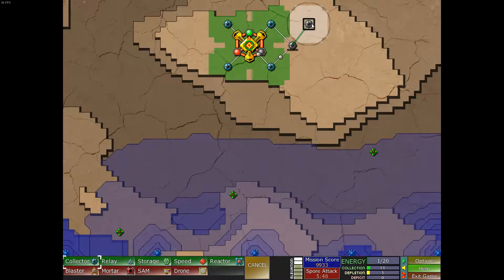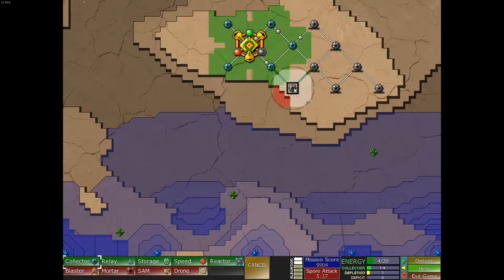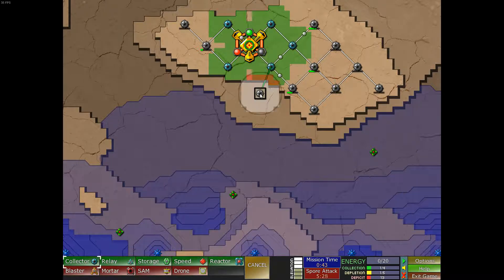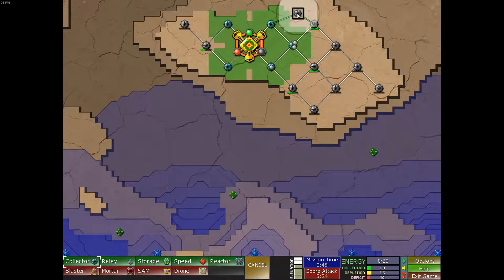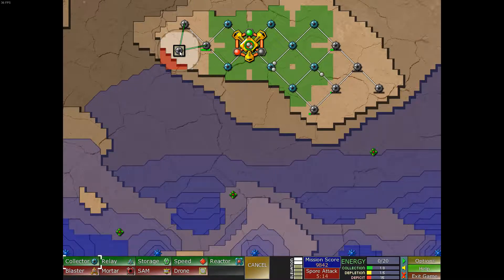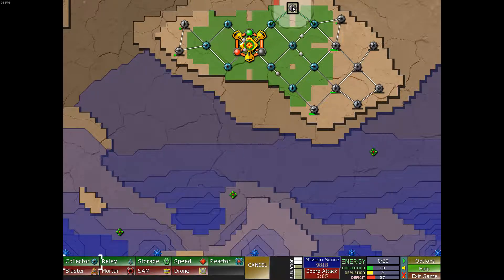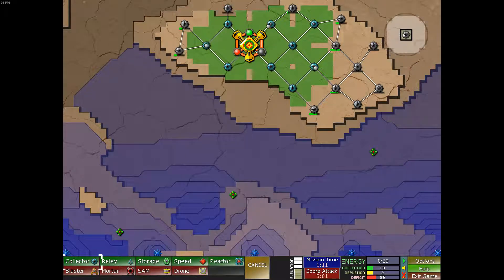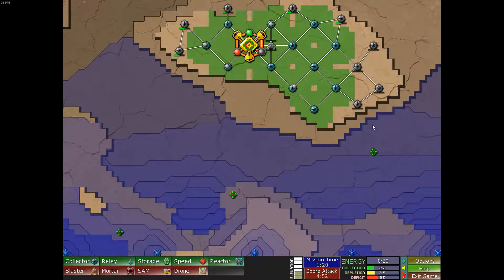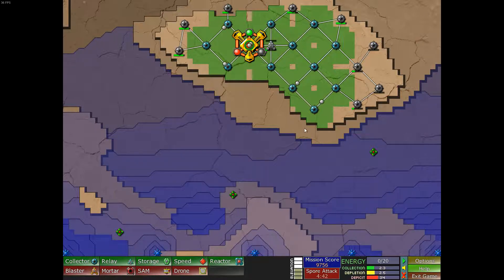There we go, just continue the process. Let's see what we have covered with that — we have a lot more extra time here at the start. Let's get some power going. Okay, it's time for the blaster. We're going to put the first one over here to hold this back so I can maintain control in that area. Then we'll start putting them down here on these ledges.